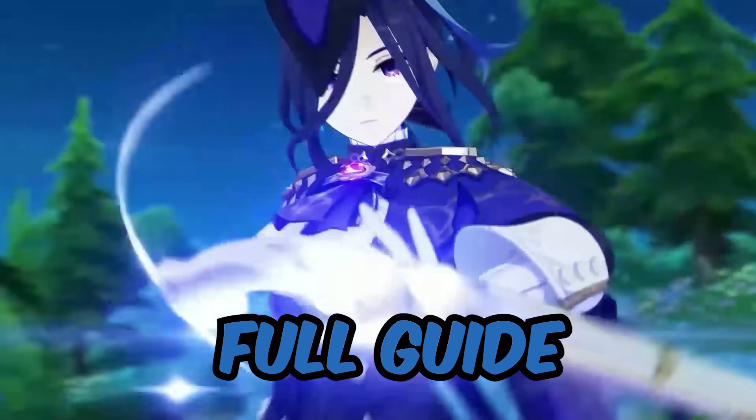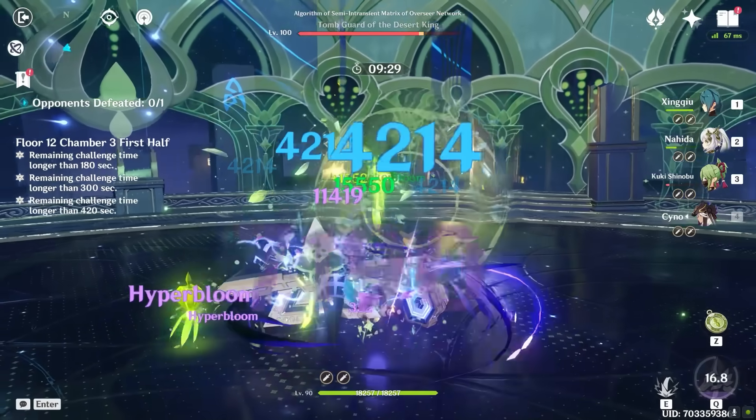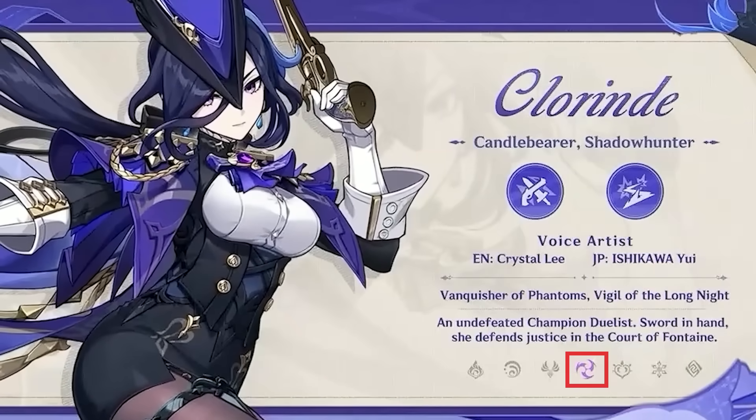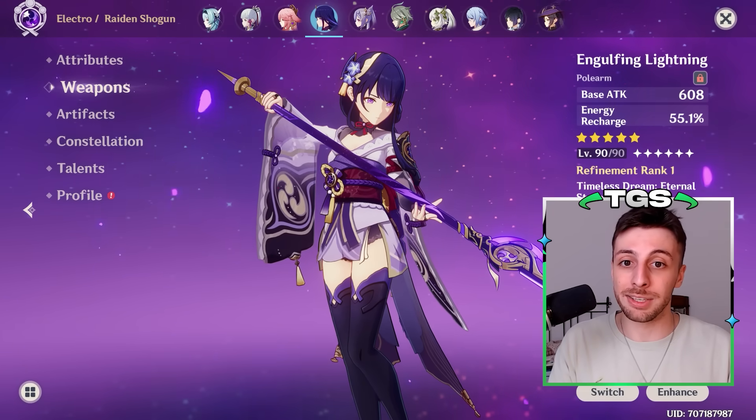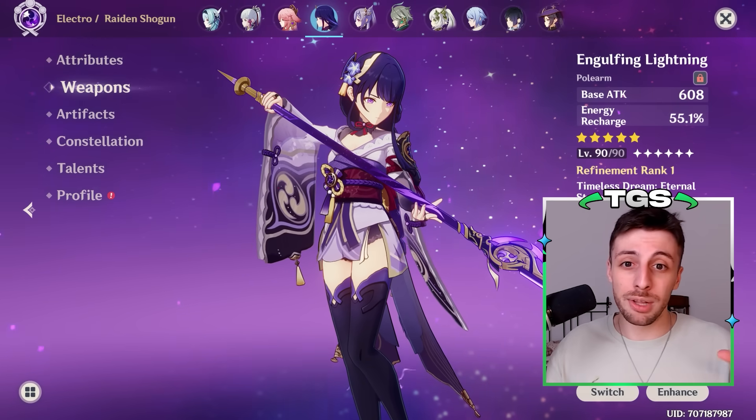Guys, today full guide on Chloraine, where I talk about her kit, builds, teams, power level and so on. First of all, she is an Electro main DPS, which means she competes with characters like Raiden, Keqing, Cyno — all pretty good but certainly not unbeatable.